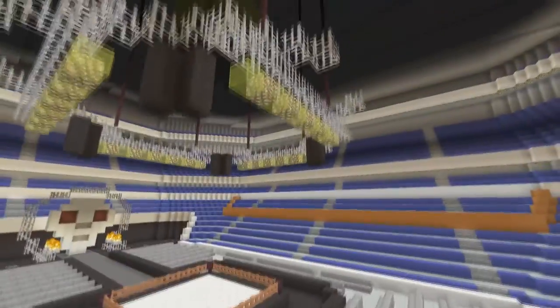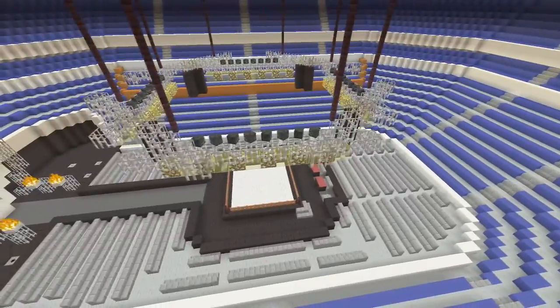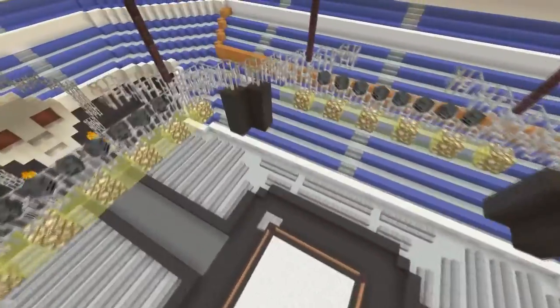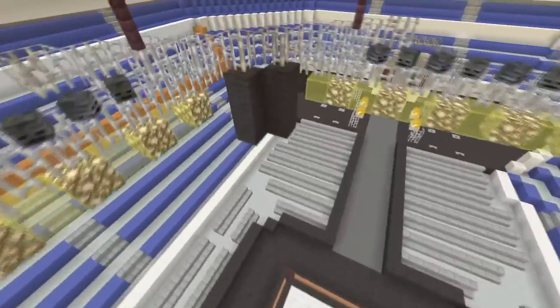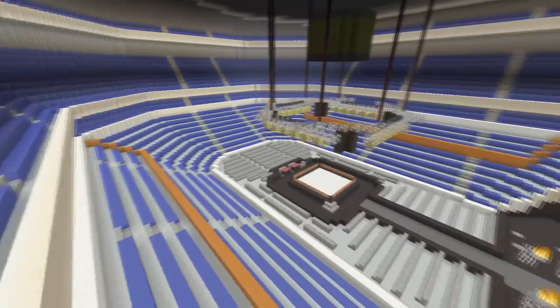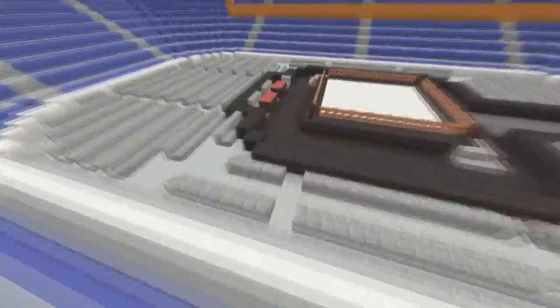Here we've got the ring lighting area. This is the same setup they used for older events — it was like a square but also kind of like an octagon, because they had four sections and then cross sections on the corners where they'd have the lighting. On these four sides they would hang a banner with the logo of whatever event it was — for this one it was Survivor Series. Here's what the arena looks like, and I think it turned out absolutely awesome.